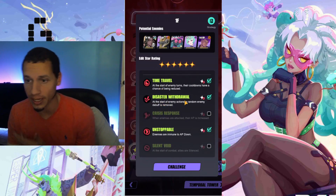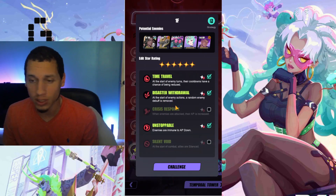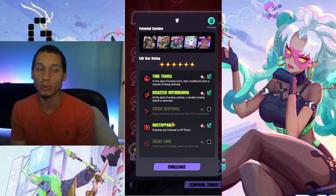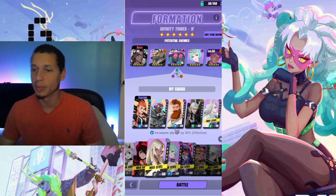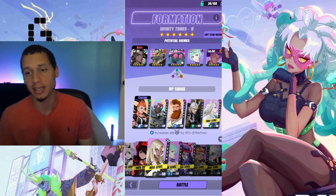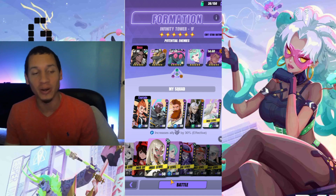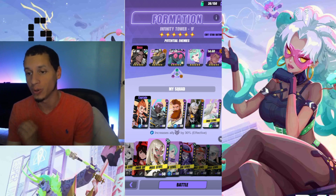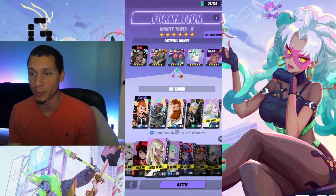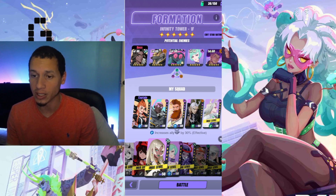The conditions I've checked are: Time Travel, which I just described; Disaster Withdrawal, where at the start of the enemy's action a random enemy debuff is removed — debuff removal is fine with me; and enemies are immune to AP Down, so I'll avoid using any AP-manipulating espers. Because we're not using any AP pushers, I brought my tanky bruiser team — the one I use a lot in Arena and RTA. We have Gabriel for immunity and defense buff, Hang Ua for cleansing debuffs, and then our heavy hitters Thor, Renzi, and the new Leotune unit.